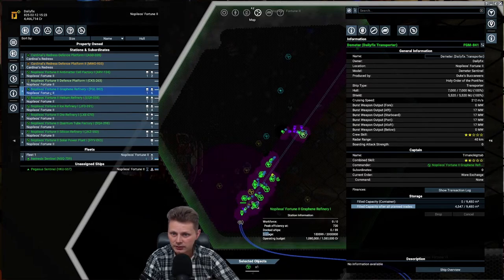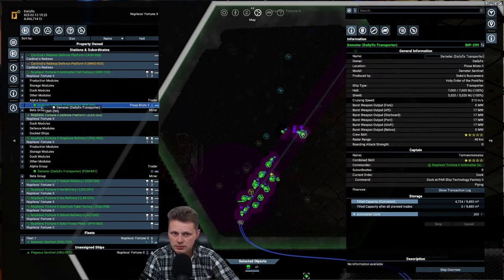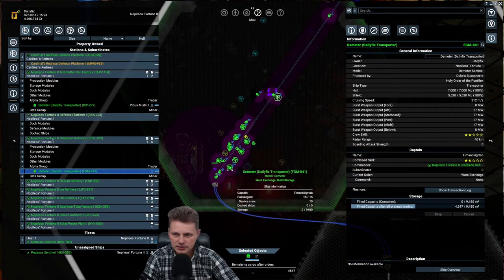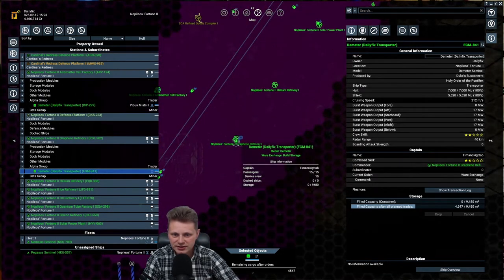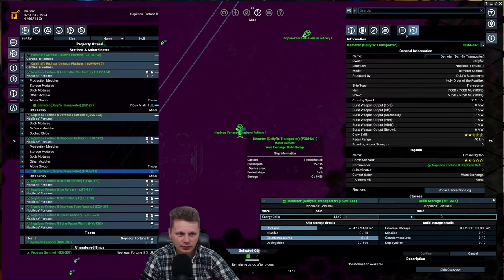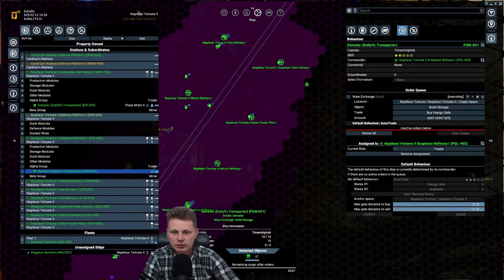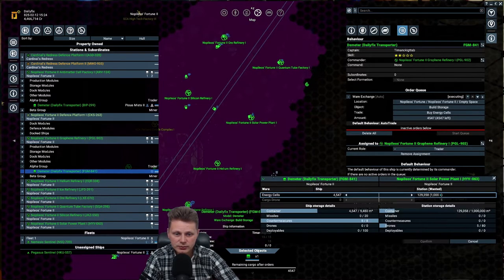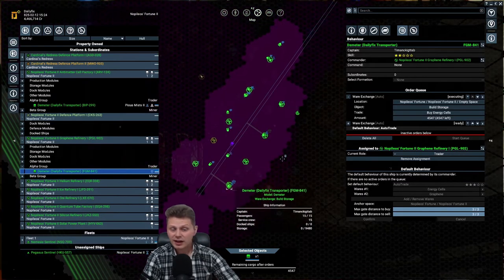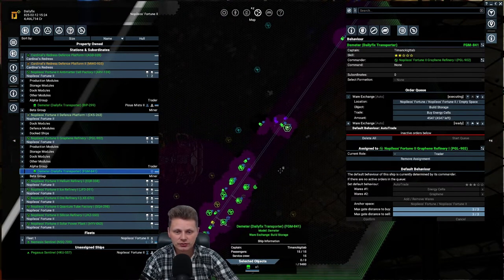There are way too many wares in various locations. We'll move those back using a trader. Right-click, transfer wares with build storage. The graphene factory is over here - it looks like it's actually picking it up from the ship. Wear exchange - buying that up. Then we'll bring this back over to the solar power plant - transfer wares with Napoleon Dwarf - and put that back where it belongs.